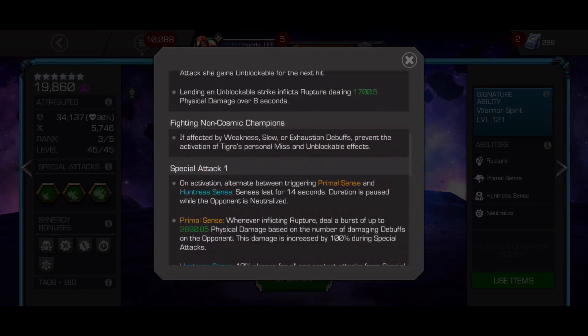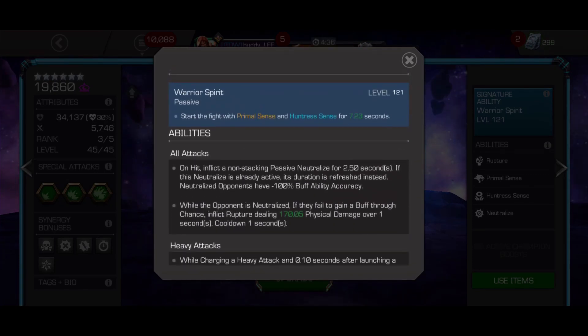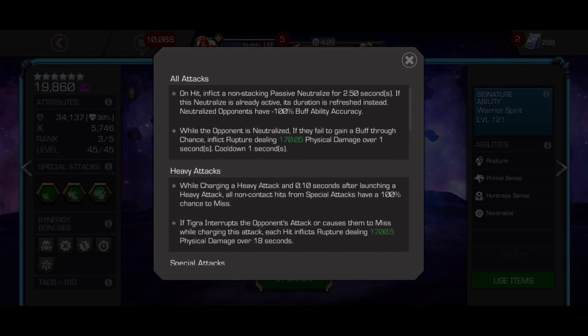All of Tigra's attacks apply a passive neutralized debuff lasting two and a half seconds. This neutralized prevents all the defender's buffs and pauses the timer for her senses. Tigra's playstyle is very centered around doing heavy attacks.